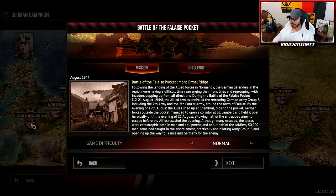the Allied armies encircled the retreating German Army Group B, including the 7th Army and the 5th Panzer Army around the town of Falaise. By the evening of the 19th of August, the Allies lined up at Chambois, closing the pocket. German forces outside the pocket managed to open a corridor at Saint-Lambert and held it open heroically until the evening of the 21st of August, allowing half the entrapped army to escape before the Allies resealed the opening. Although many escaped, the losses were catastrophic, both in men and equipment. About 50,000 men remained caught in the encirclement, practically annihilating Army Group B, and opening up the way to France and Germany for the enemy.